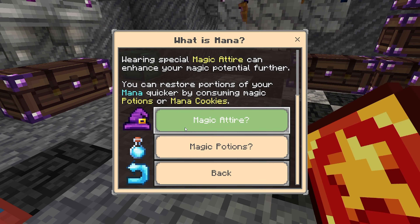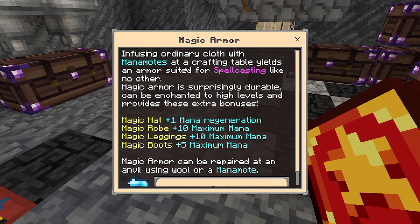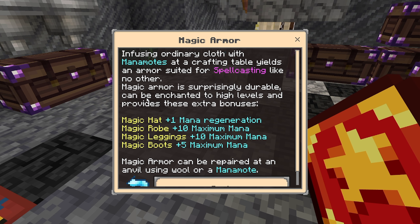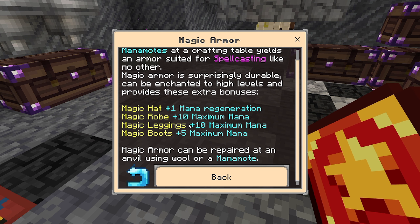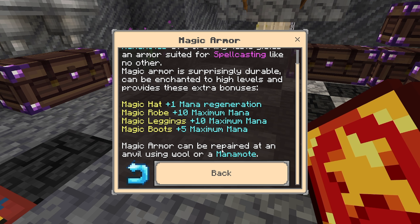Or Mana Cookies? I want to learn more about the magic attire. Infusing ordinary cloth with Mana Matotes at the Crafting Table yields armor suited for spell casting. Magic armor is surprisingly durable, can be enchanted to high levels, and provides extra bonuses. It looks like each one gives extra Mana and can be repaired at an Anvil using Wool or Mana Matote.